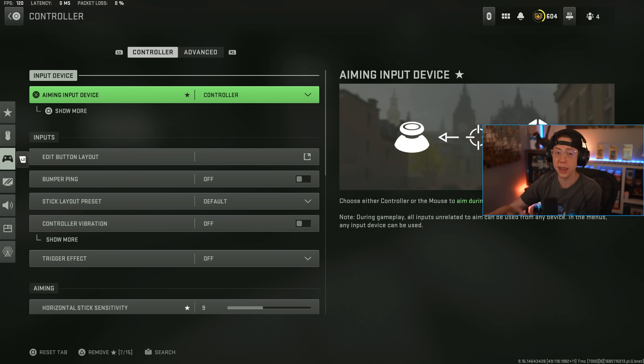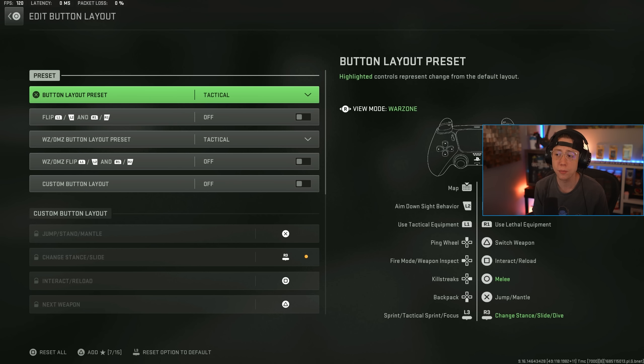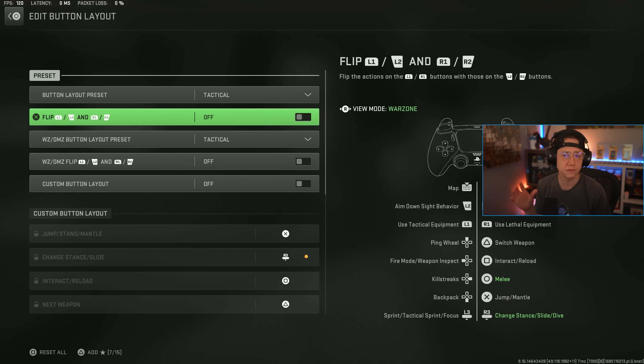Button layout — personally I play on Tactical, and I have for years because I've always used Scuf controllers. This helps out a ton especially if you're trying to maneuver quicker, because you can use your right thumbstick to dive or slide. Using those to maneuver and make it tougher for enemies to land shots on you is a big deal, so Tactical is solid. I don't flip anything — just play with the standard.